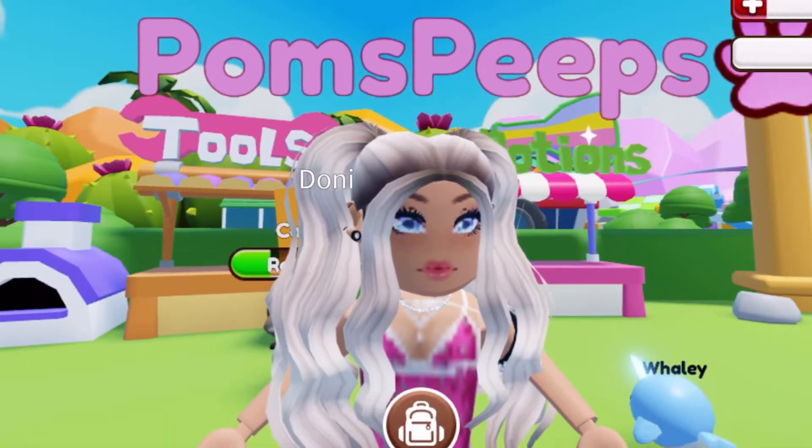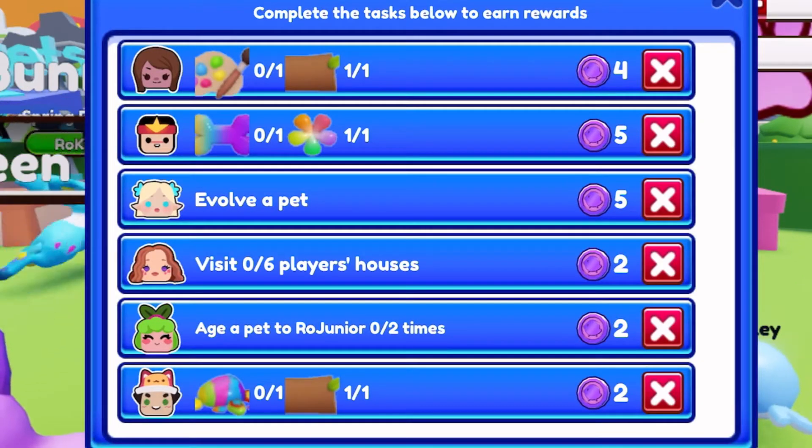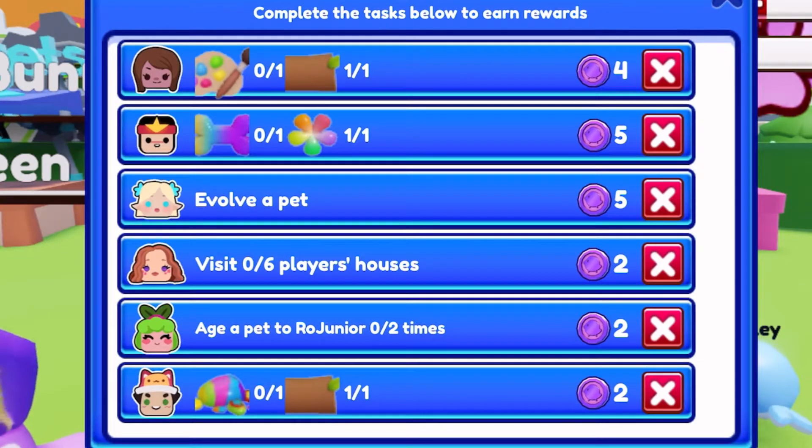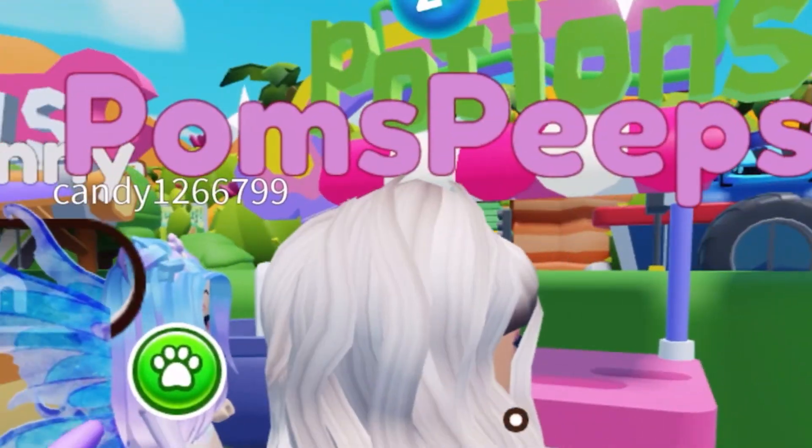Hey, peace, how y'all doing? We're in RoPets and I am going over here to see if I can do some of my to-do lists. The top one shows that I need a paint set and a log — I have the log, I need to make the paint set. The second one shows that I need a dog bone and a flower — I have the flower, so I need to make the dog bone.